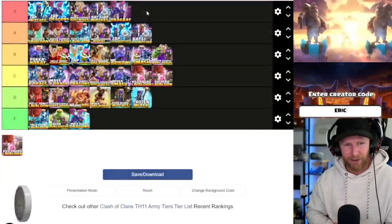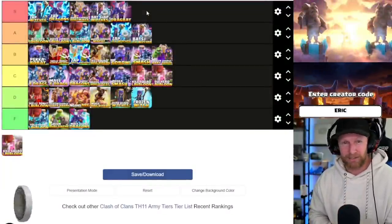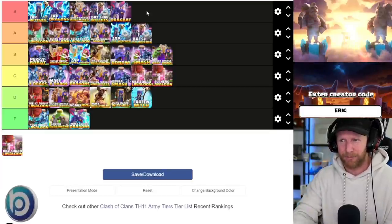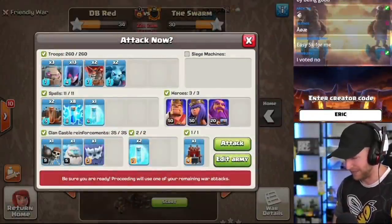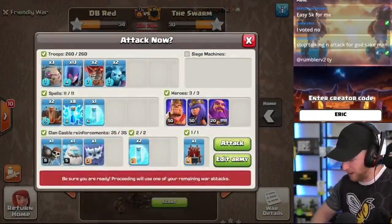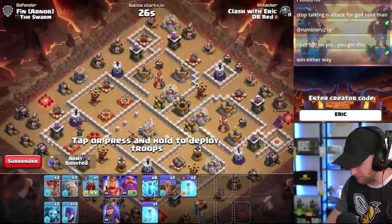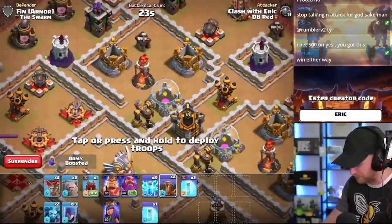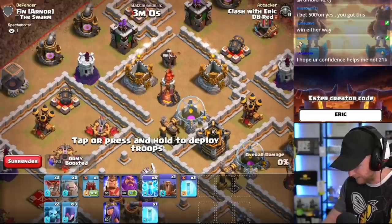That's all of our attack strategies — I want to know if you guys agree. Now let's go watch attacks from each of the very top-tier strategies. We're starting with witches, lightning, and freezes. We're going to zap out both multi-infernos on this base — I'll grab one initially and then the other later so we don't waste too much time. Let's go — lightning.